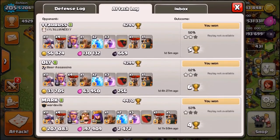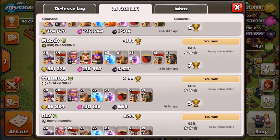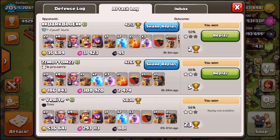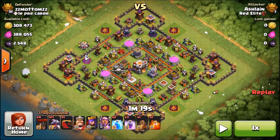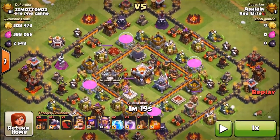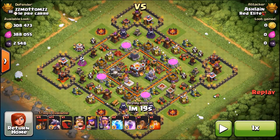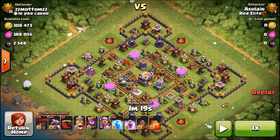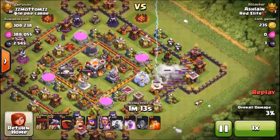Up here you certainly don't want to lose. I do have a couple 1-stars scattered in there, but mostly it's 2-stars and a lot of the times I'm not even needing my King and my Queen. Which is nice because then they're available fresh with full health for my next attack, which could be a few hours down the road. I'm going to show you guys an example in 3 easy steps and go over a couple of the common mistakes people might make.